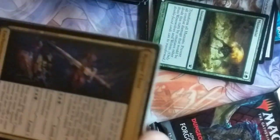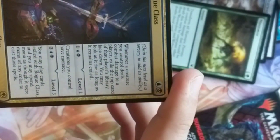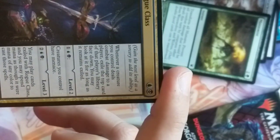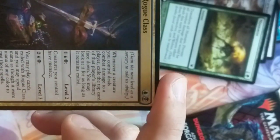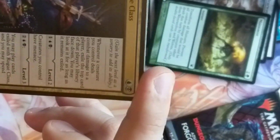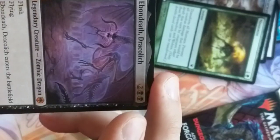Rogue class is rare. When Rogue class enters, whenever a creature you control deals combat damage to a player, exile the top card of that player's library face down — you may look at it for as long as it remains exiled. Creatures you control have menace — that's huge. You may play cards exiled with Rogue Class and spend mana as though any type. Oh my gosh, that's bonkers. I love that. We got ourselves Ebondeath Dracolich — the dragon zombie. There's a whole cult of the worship of Ebondeath.